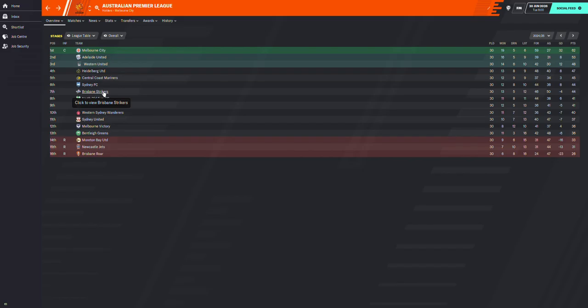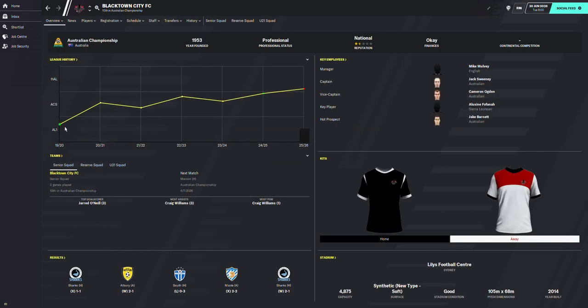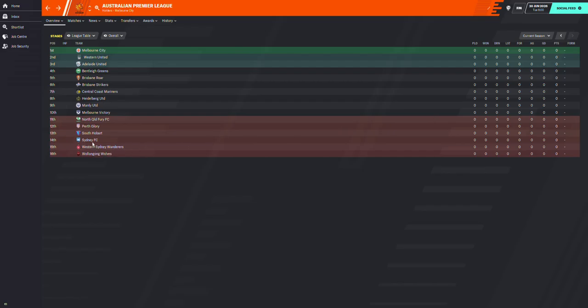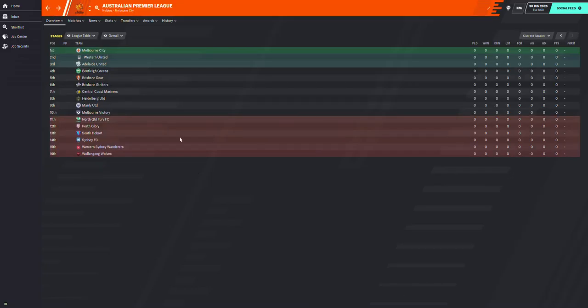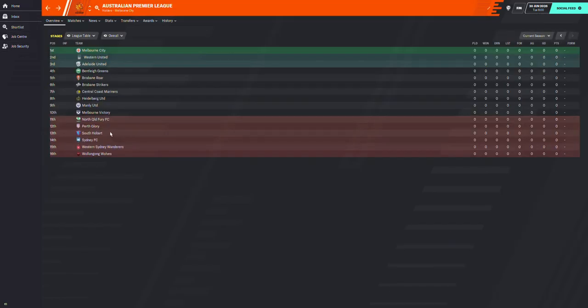Another season goes by — Newcastle Jets get relegated again, Brisbane Roar go back down and then back into the A-League, and Heidberg comes fourth. We're starting to see some changes: Brisbane Strikers are popping up, and Blacktown City, who started from League One, has had a good time but just can't find a way out. Currently South Hobart is making their debut, as are Wollongong Wolves.